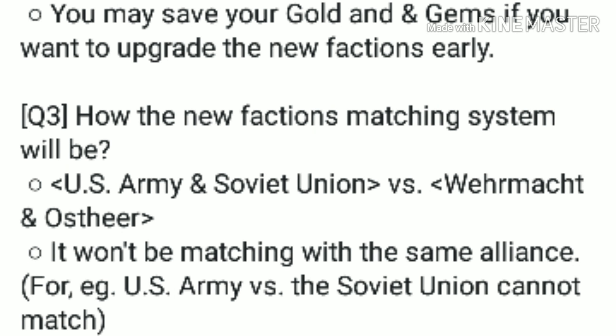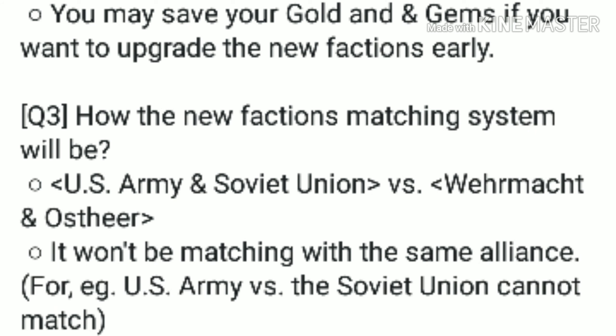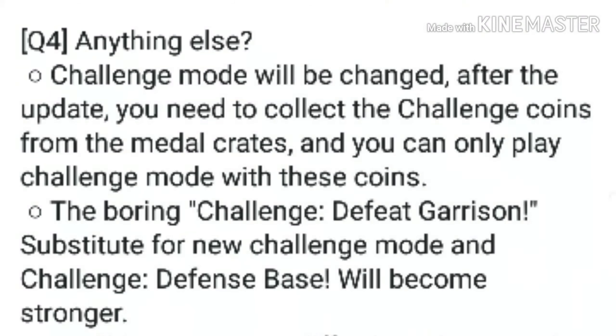The next question asks how the new factions' matchmaking system will work. They replied: the US Army and Soviet Union will fight together, the same as the Axis. This means that the Axis can fight the US Army and will definitely annihilate them, same as matched against the Soviet Union. But you cannot fight factions within the same alliance — for example, the US Army and the Soviet Union cannot be matched against each other.